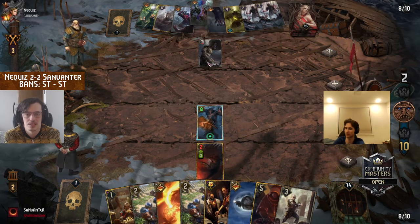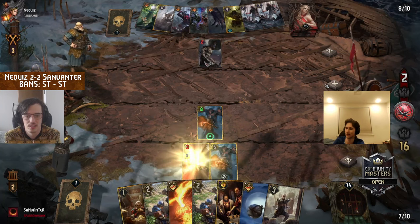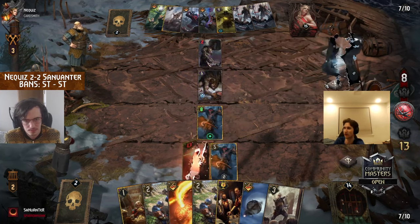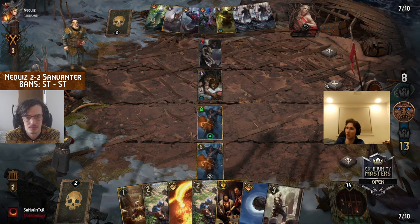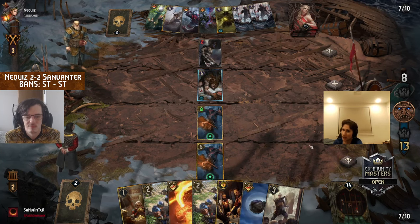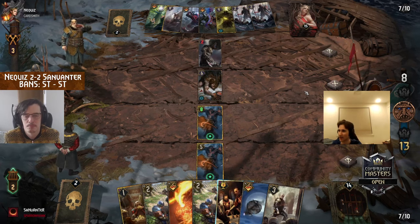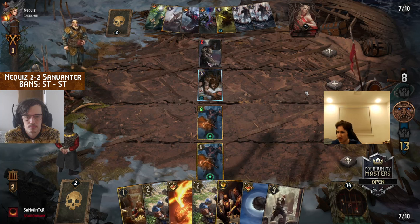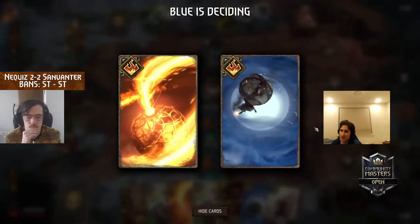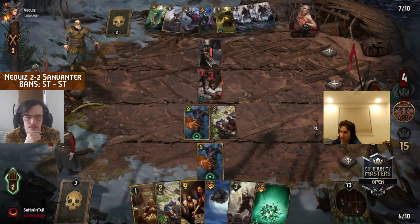No access to a second Warlord this time around for Nequiz — no Vabjorn, no Blood Eagle. Sunvinter is already set up for maximal carryover at this point — two Madocs and a Phoenix going into the graveyard. Nequiz is only able to play that one Warlord. Sunvinter doesn't really want to kill that Warlord because then the Phrase Blessing would be online, and doesn't have the Northern Wind either in hand to banish. In Nequiz's graveyard there's only one sort of veteran bronze, so the Tier is looking a little bit awkward.